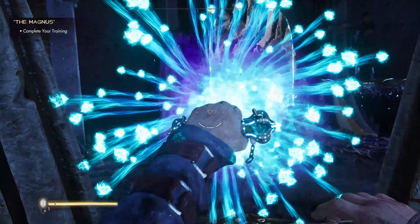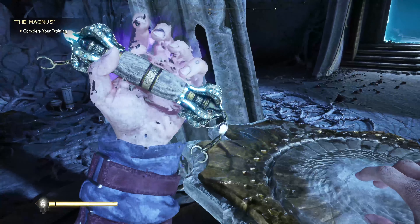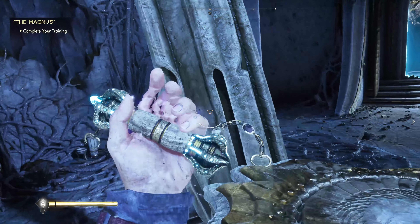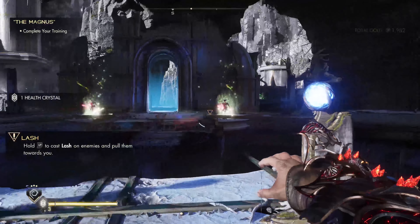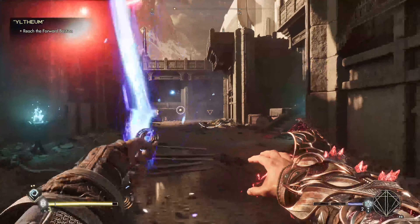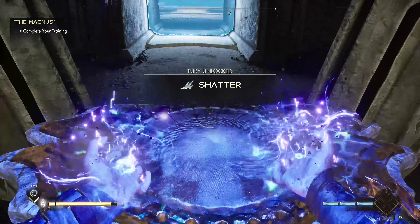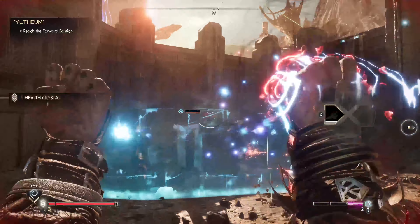The first blue totem is Lash. You can use it to pull enemies towards you. This is so freaking satisfying — I love just yanking enemies toward me and just boom. It feels so good. The first blue fury is Shatter, where you launch enemies in the air with rocky spikes from the ground.